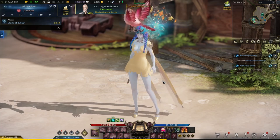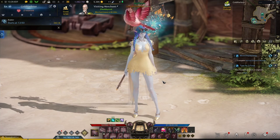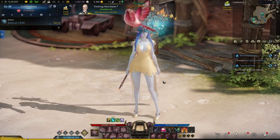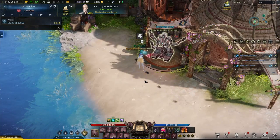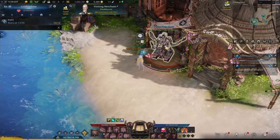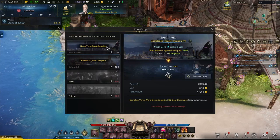We're here at the stronghold. The knowledge transfer feature is essentially a power pass, but you use gold for it — and gold you can earn in-game. There are many ways to earn and farm gold, which we'll cover after going over the knowledge transfer system. Once you complete the main storyline and progress your stronghold, you'll unlock the knowledge vault.